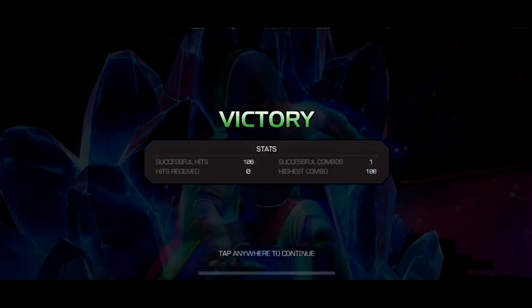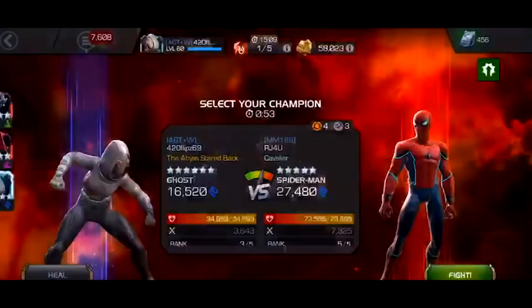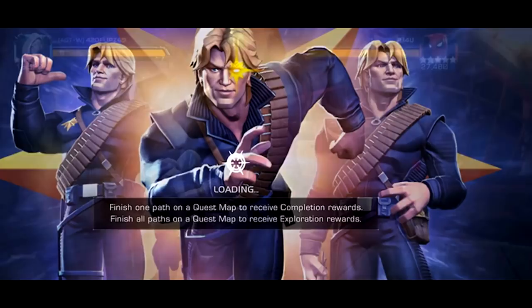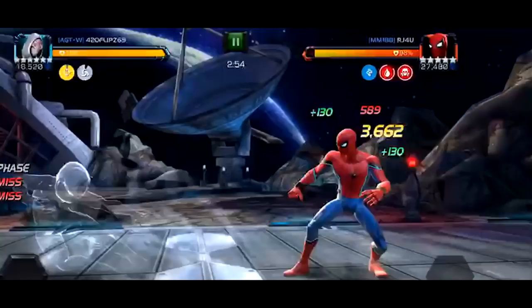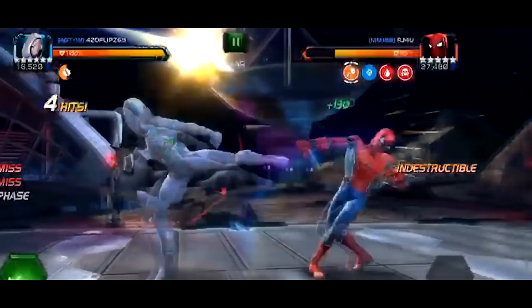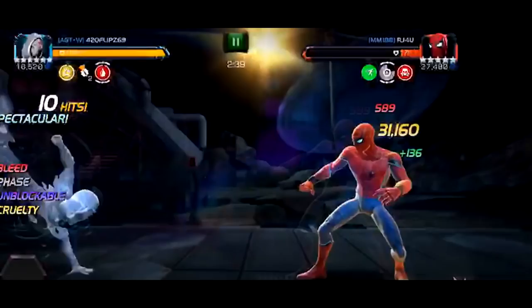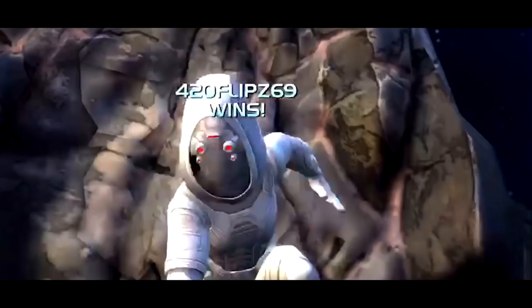Now we're popping into either Uncollected or maybe Chapter 6 — he just wanted to show a little bit more gameplay. He's easily taking these champs down pretty quick. Ghost is great for evaders because her critical hits cannot be evaded. So if you can time it correctly with the phase and just do the one hit, the opponent can never evade those either. It's very impressive.